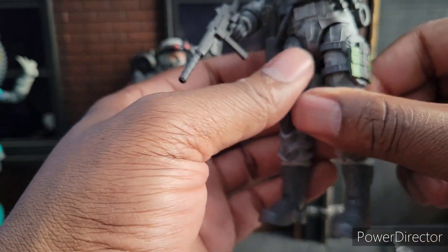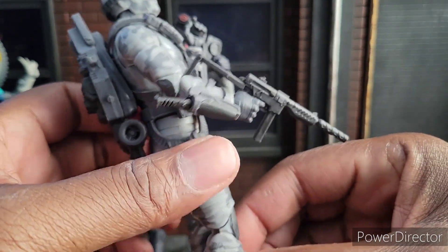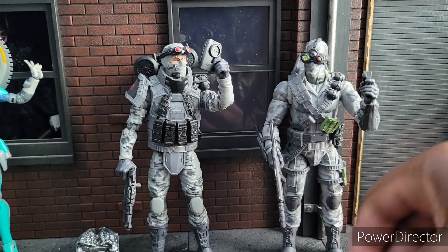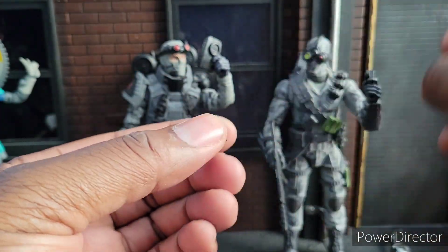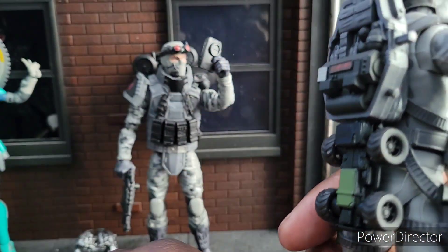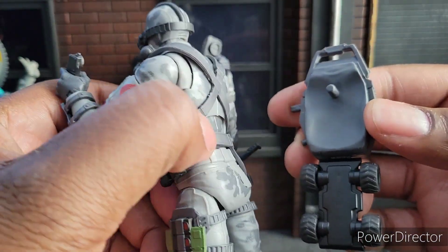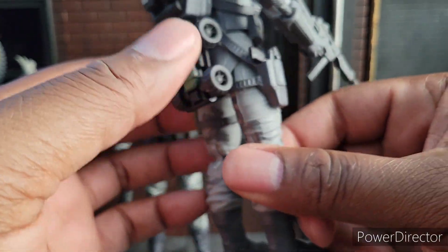He has a pistol that does come out in this holster. Everything else is kind of just there for looks, but that's his main accessories except for two more things - and these are his little mines. I wish there was a spot to store these things because everything else stores on him. I just could not figure out where you could put the mines. There's not a spot to put the mines, unfortunately, but everything else is covered.